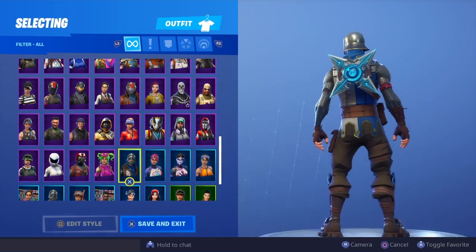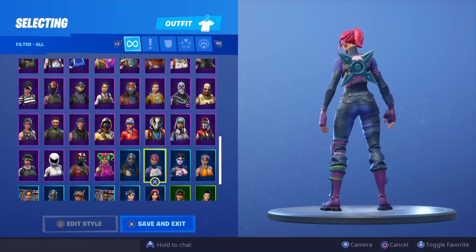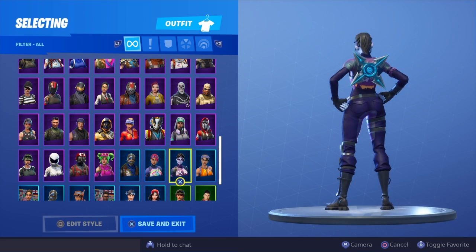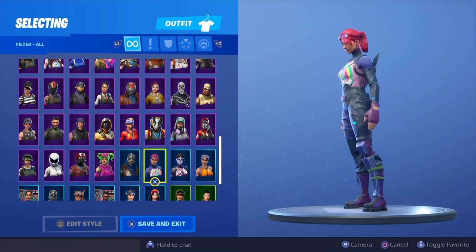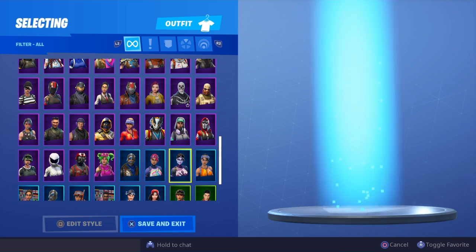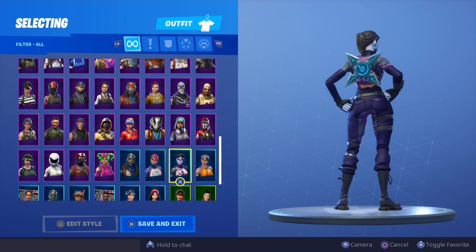Blue Squire. Bright Bomber. Dark Bomber — I think I prefer it on Bright Bomber, just because the blues are a bit lighter on the Bright Bomber whereas on the Dark Bomber they're a lot darker.